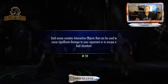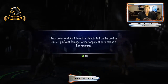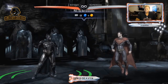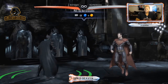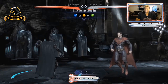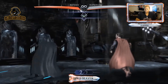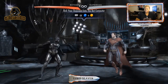Each arena contains interactive objects that can be used to cause significant damage to your opponent. Pick up bat grenades — RB or X. Kick your opponent into the Batcomputer.